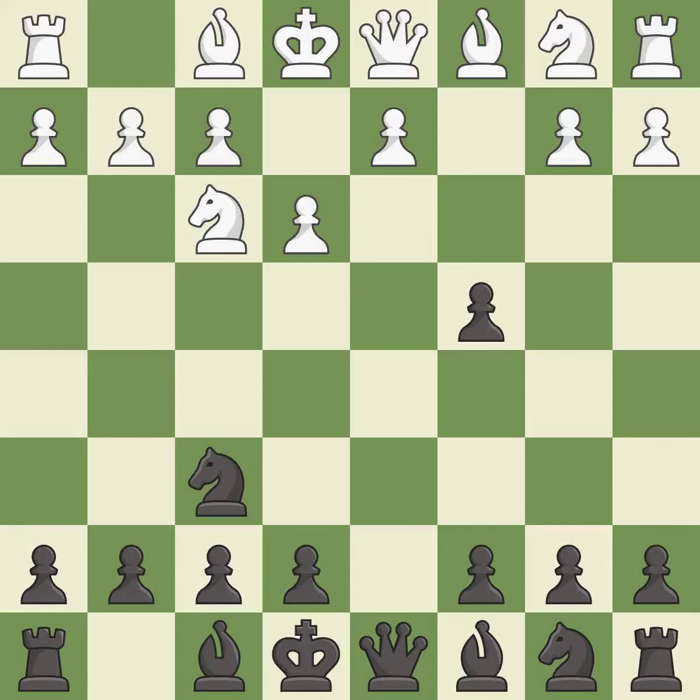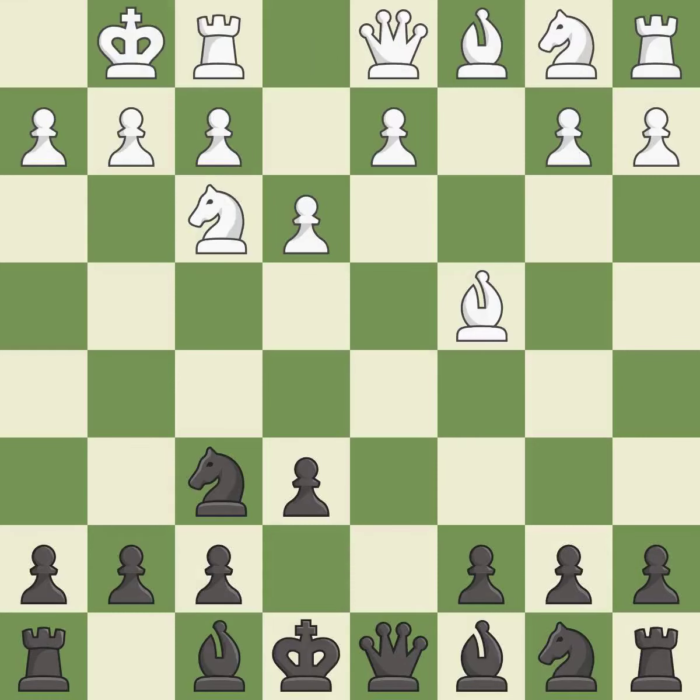This activates a knight by developing it off of its starting square. That pawn was free for the taking. This prepares the bishop for development. Castling gets the king to a safer square, out of the center of the board, while also developing a rook.